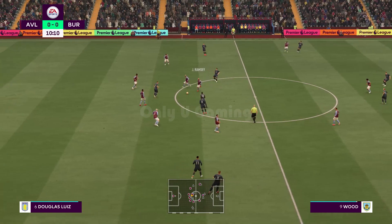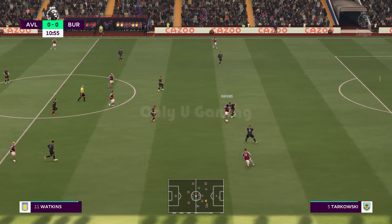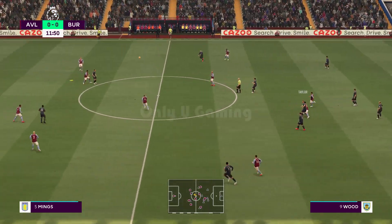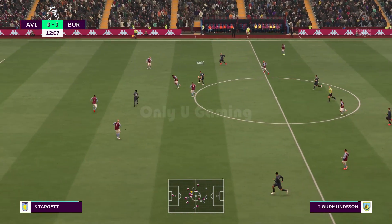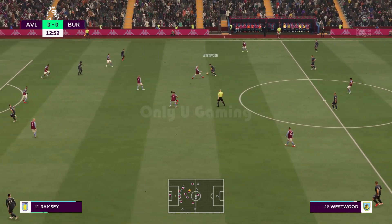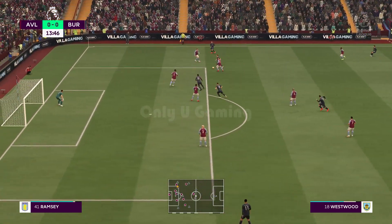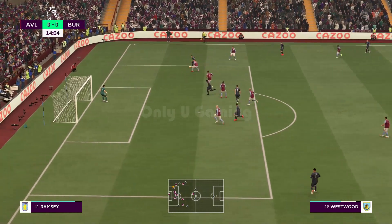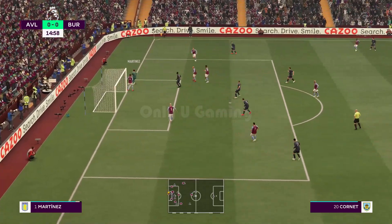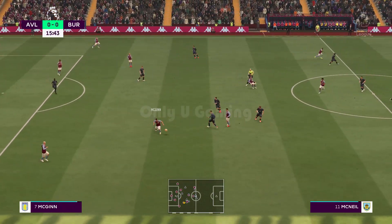Westwood — quick thinking to dispossess his opponent. Well, that's not textbook defending. Kugmundson, Westwood — useful looking position, you've got to say. And it's still on. Pushed onto the woodwork and finally gathered by the keeper. Well, that's a really good recovery — he had to be smart there.